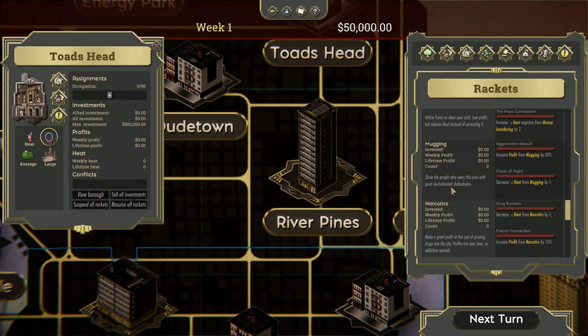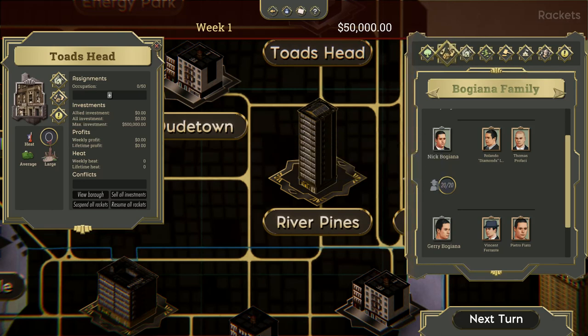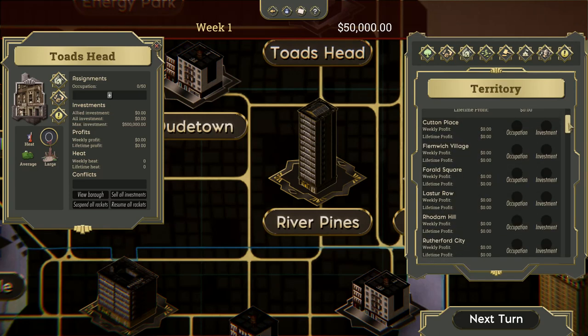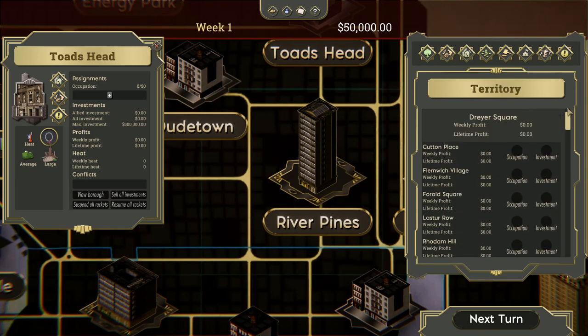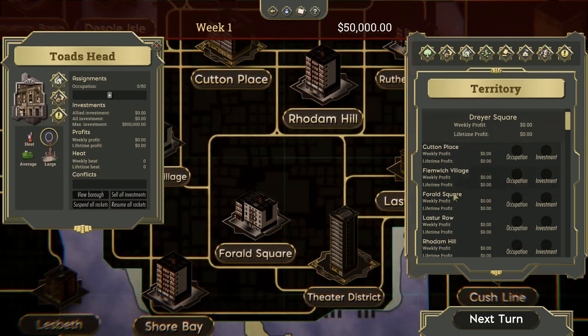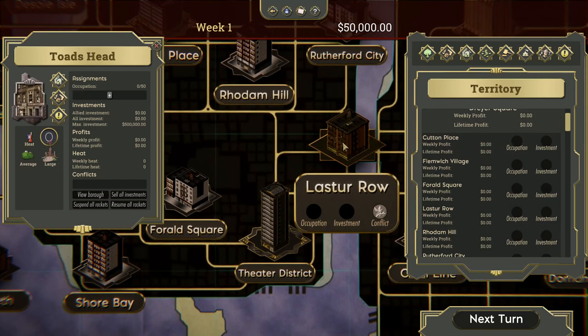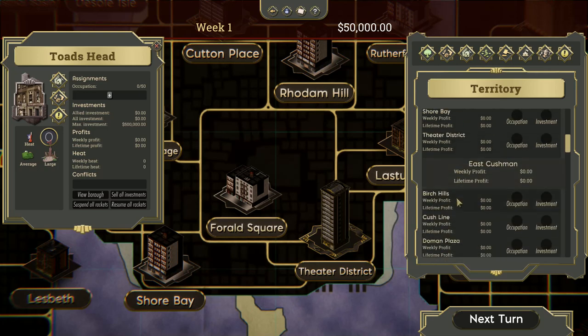There are also large neighborhoods and small neighborhoods — some are average, rich, or poor. Some don't do alcohol at all, so getting distilleries in that location is kind of stupid. Certain rackets will increase your muscle count. So instead of 20 out of 20, you'll see that number going up — 20 out of 22, then 20 out of 24 — and then you can assign those extra people to one of your capos in that area. The territory tab is an overview of all the different territories, and the wheel will fill up with different colors depending on what AI opponents and whether you're in it too.